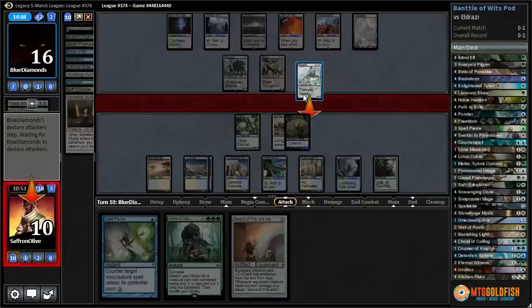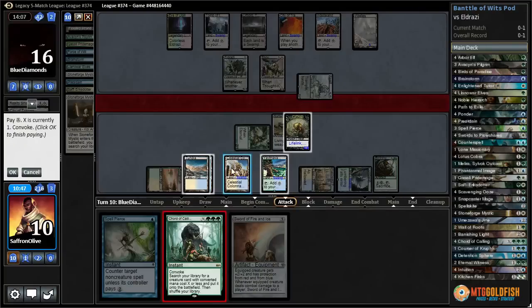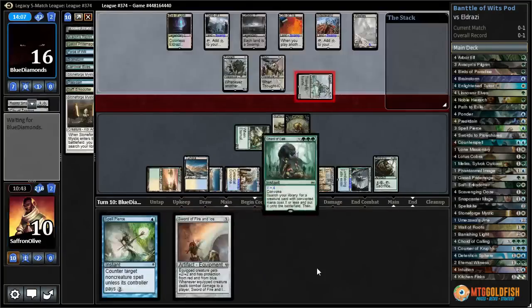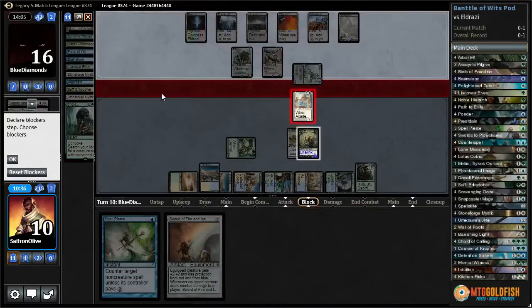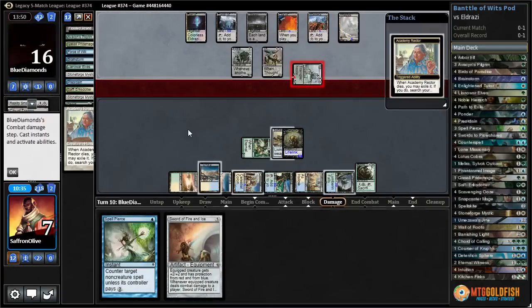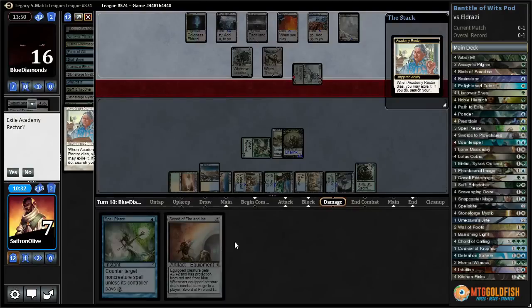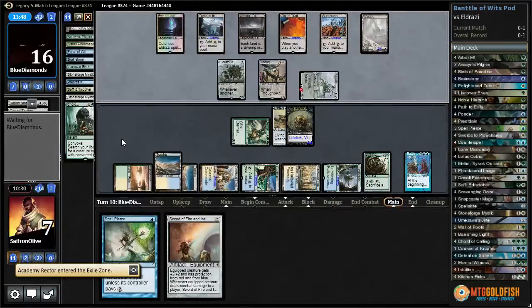Reality Smasher attacks — Chord time! Chord x4, get Academy Rector. This looks like a mono-black deck so it should resolve. Academy Rector blocks Reality Smasher — when it dies we get to exile it, search for an enchantment, put it on the battlefield, and the enchantment is going to be Battle of Wits. We have more than 200 cards in our library. Do you have an answer, mono-black Eldrazi? Our opponent scoops it up!